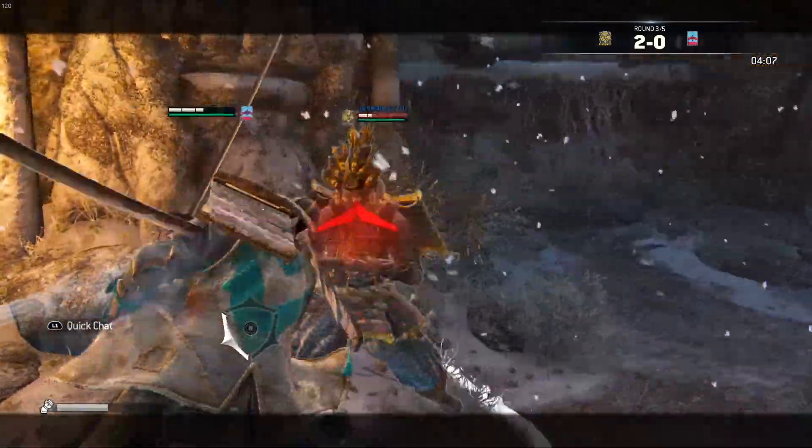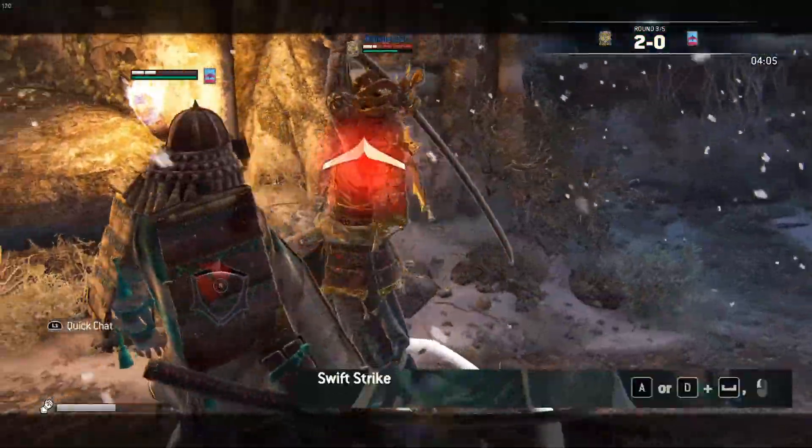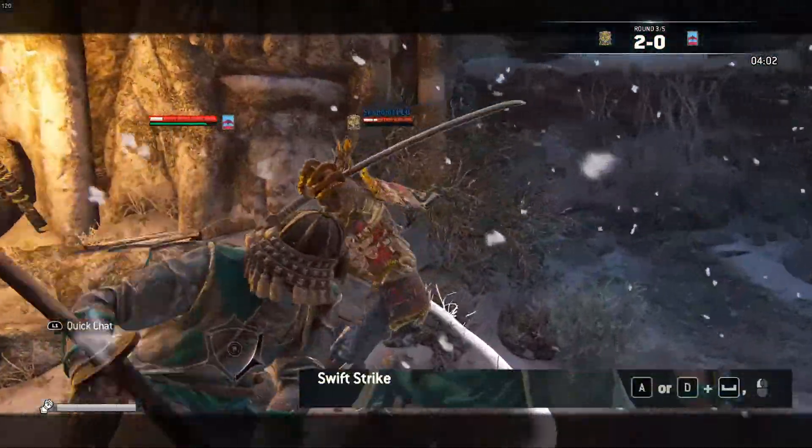The last move that I find to be very useful in almost any situation is the Swift Strike. This is an easy move that can help you hit your enemy out of their guard, interrupt their attack, or be the beginning of an attack chain.